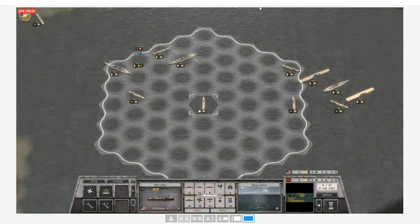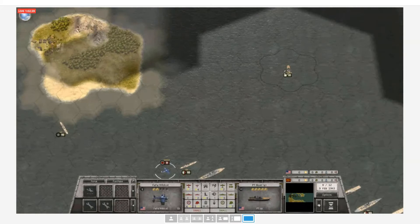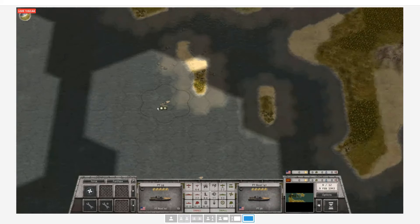Out in Iron Bottom Sound, AJ splits his fleet in two and sends his aircraft carriers back to the east, keeping them a healthy distance from the Japanese ships he spotted. He sends his PT boats out to the edges of the map, still looking for the main enemy force of battleships and aircraft carriers.